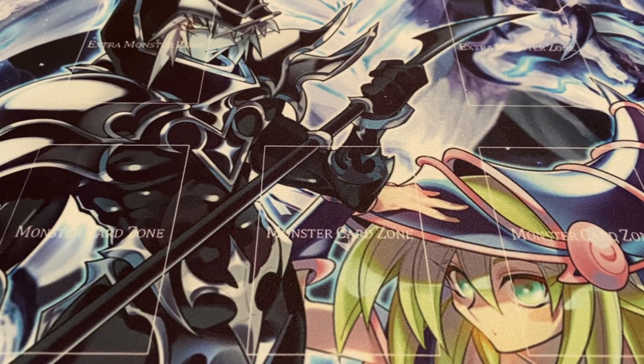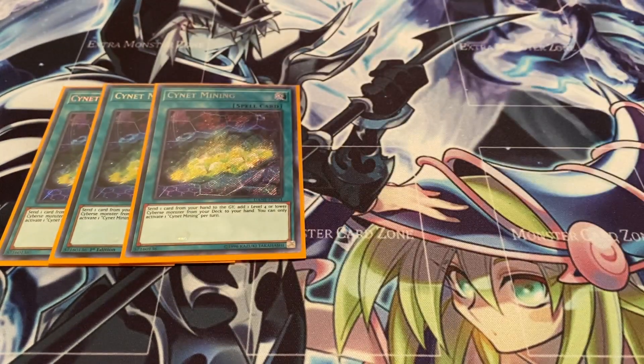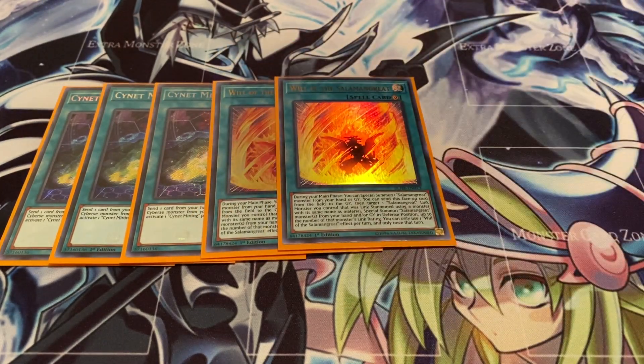For spells, of course you still gotta play three copies of Sign and Mining. This is going to be one of your main searchers - you discard a card to search out a Cyberse monster, and it goes really well with your Salamangreat cards because if you discard one of your Salad monsters and search out Gazelle, Gazelle's effect will essentially trigger for you and you basically get the plus out of that. Next, two copies of Will - it's Soul Charge and Monster Reborn for Salamangreats. The more you get to recur all your monsters this way. Some people like to run it at one, but I'm playing two just so I have a chance of seeing it in my opening hand.